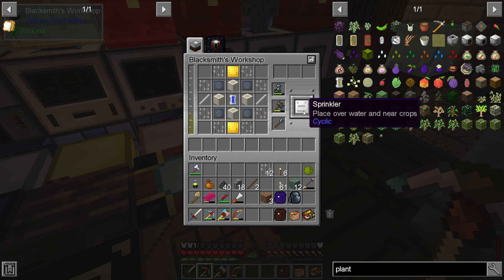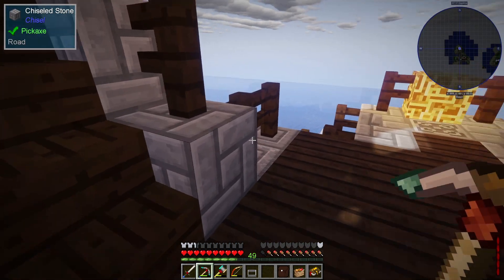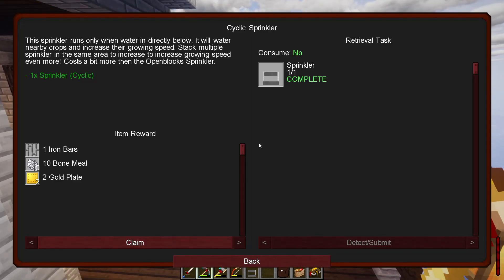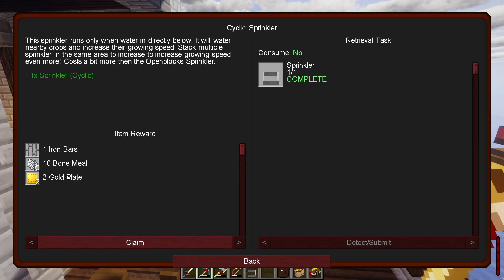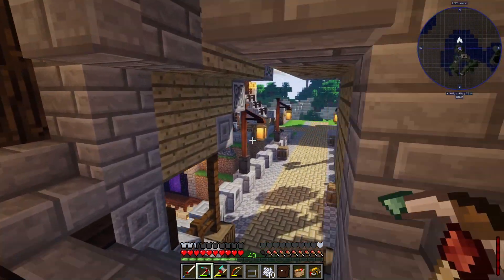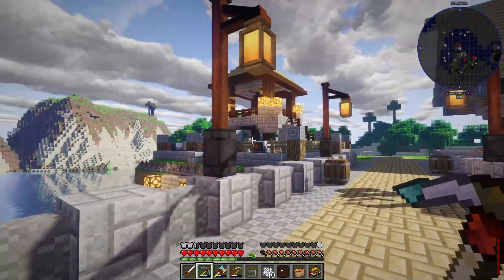One sprinkler! It says place over water in your crops. Let's collect our reward as well — more iron, more bone meal, and some gold plates. We're going to need them because we need to duplicate this two more times, at least on this side of the farm.